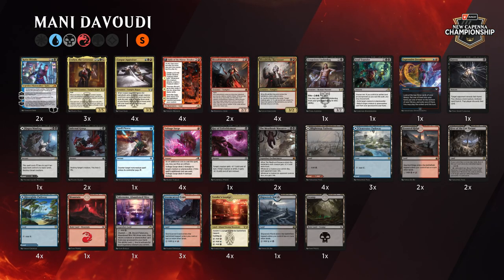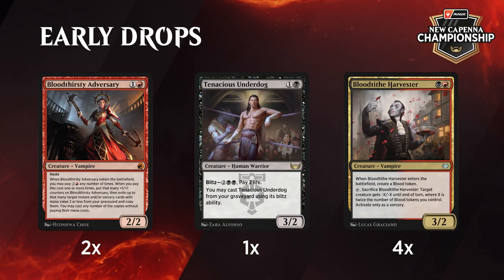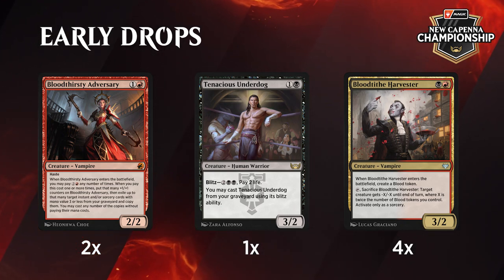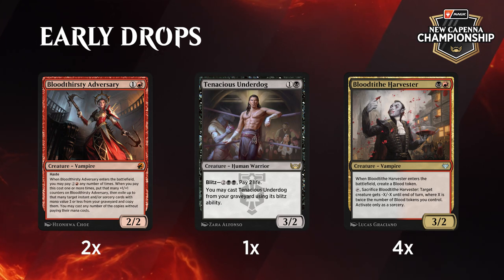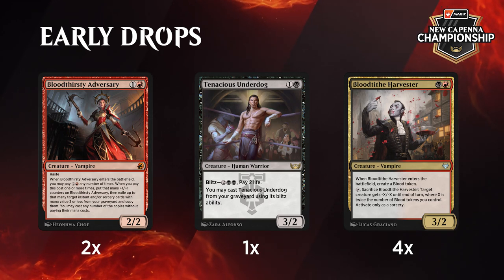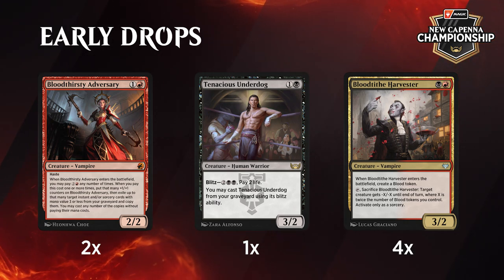It's an interesting one for sure. We're going to kick things off taking a look at the two drops for this deck. Your early drops here: Bloodthirsty Adversary, Tenacious Underdog, and Bloodtithe Harvester. Harvester is really the ideal two drop for the core of the deck. It's a vampire for some of the synergies we're going to see later, but it's a big body. Two drops are great leading into your pretty stacked three mana slot, and just being a removal spell on a body — great against creature decks. Having that ability to make a blood token and sift through your draws is really helpful, and it just sort of does everything.